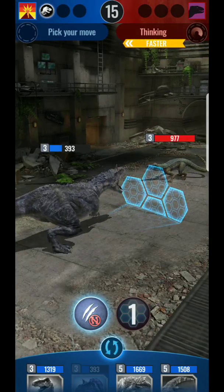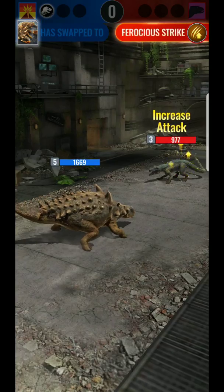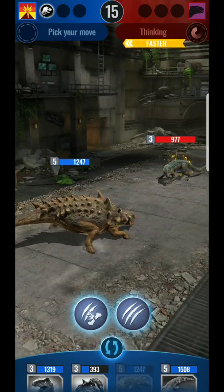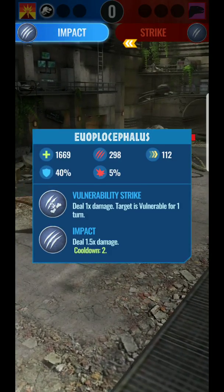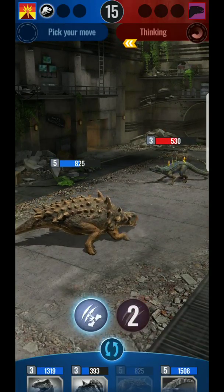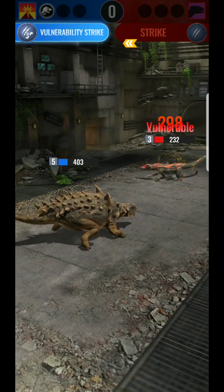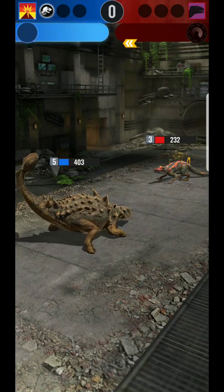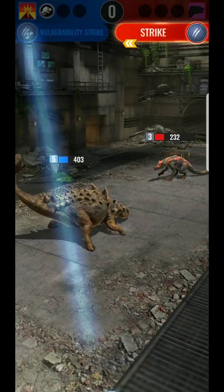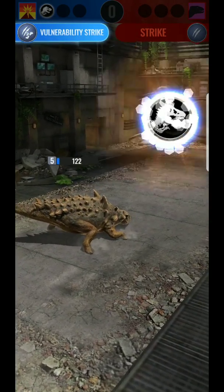I'm gonna swap out and go with a heavy hitter. He's going with increased attack. Come on, do it, kill him — I stunned him! If I stunned him I get to attack again. I'm gonna mess him up. It's hard to say — if he gets a double attack I'm screwed. Let's go — yeah, he's dead! That's why I went in with my heavy hitter.